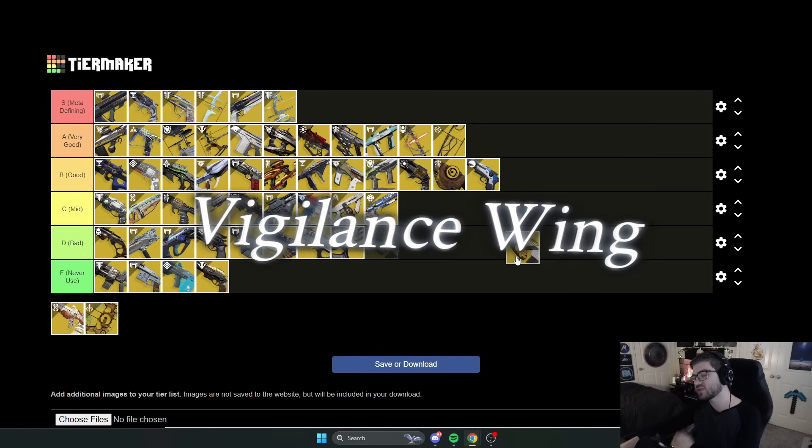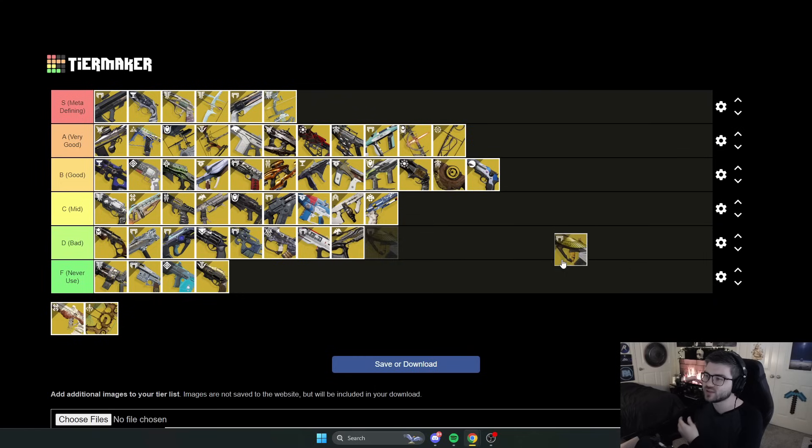Next is Vision of Confluence. Pulse Rifles are getting a buff, but right now it's really not that good. I'd almost recommend never using this — it's more of a PvP exotic. You literally want your teammates to die to get benefits out of it, and that's something you never want in PvE. So I would almost never recommend using this thing.